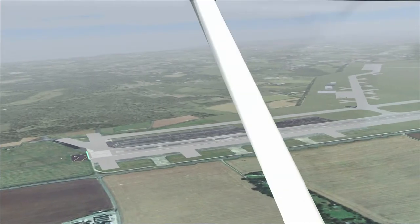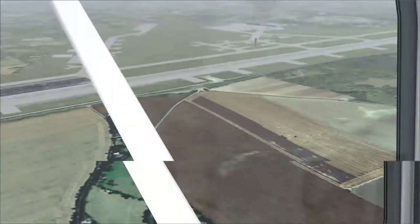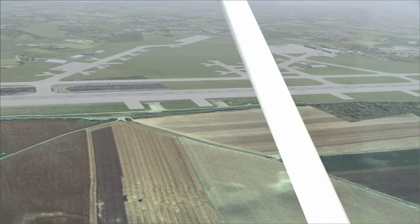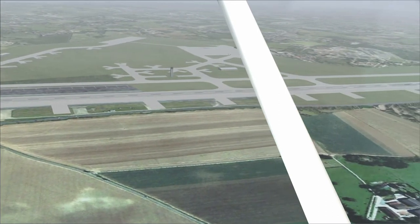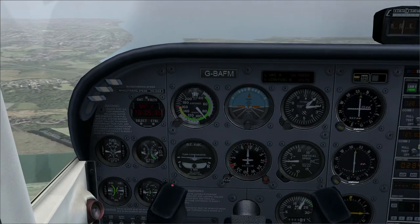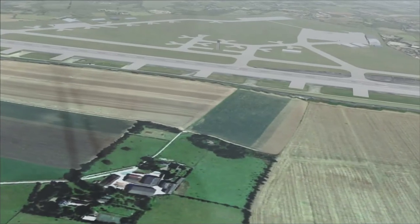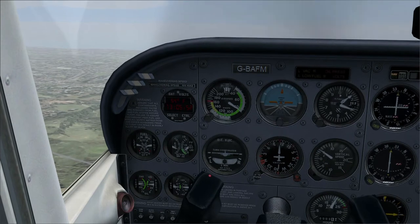There's a jet taking off. I was in pretty much this position when the Red Arrows took off from Manston, and I had to orbit in this position — fly around in circles — until they lined up and took off. I was dizzy after doing that, I can tell you. So we're doing 90 knots, we're about 1,200 feet, and we're on the downwind. This is where you call downwind if you are required to.